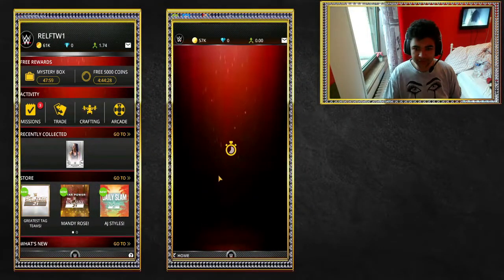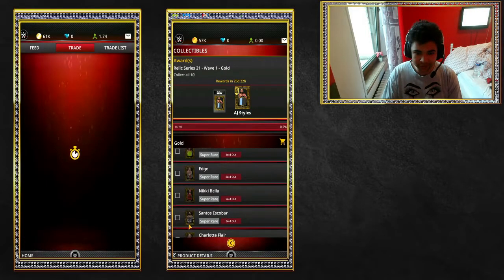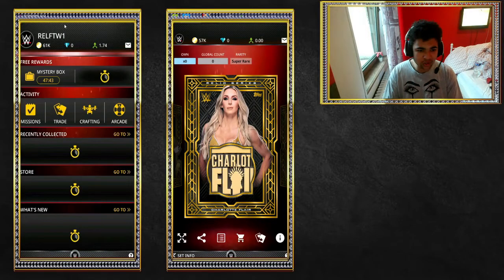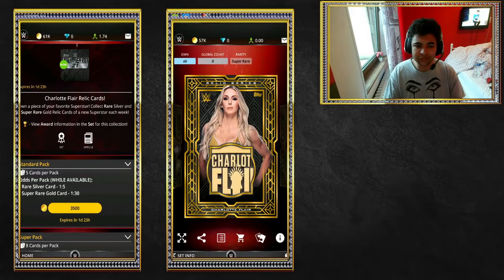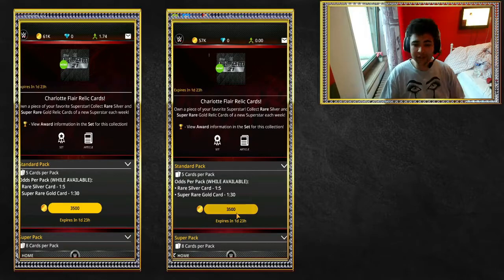Right then guys, as you guys can see on your screens, we go to the set, we go gold. I'm only going to show you guys the gold really, because that's all we need to pay attention to — the Charlotte Flair Gold Relic. It's actually got a bit of a... I don't actually know what that is. Let me know in the comment section down below, because I've got no clue. It looks very sick though — could that be your attire? I don't know, but it looks very, very cool and I quite like it. Let me know in the comment section down below if you guys like it, and times are going to be sped up.